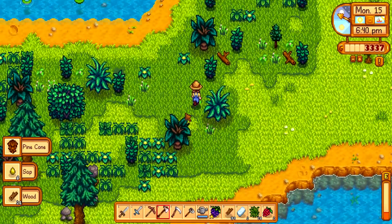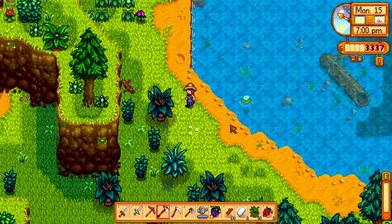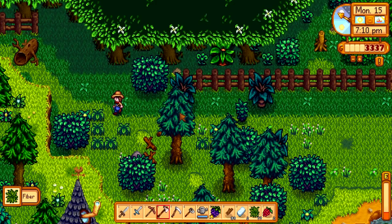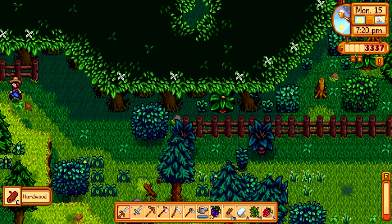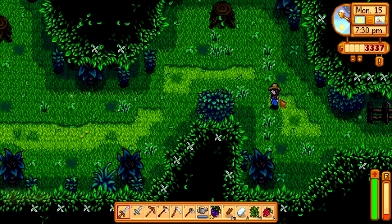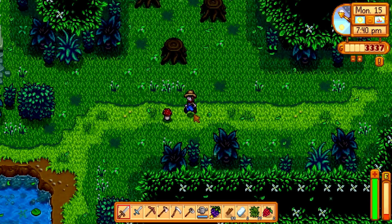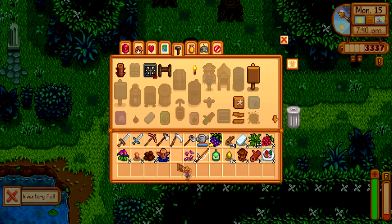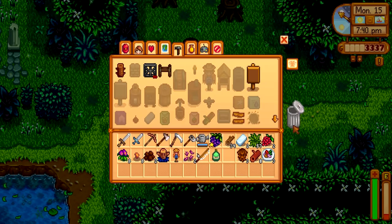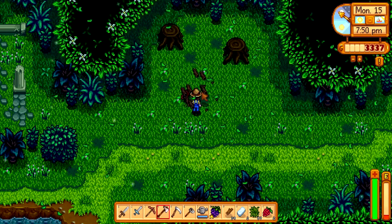Have we been to the secret woods yet? My energy is kind of low but let me check. If we take this log down — which we now can with this axe — we can enter a little secret area: the secret woods! There are slimes but also these trunks over here that produce hardwood every day, so you can come here and harvest 12 hardwood daily. There are also some mushrooms and other stuff, which is pretty cool. Let me get the scarecrow set up.